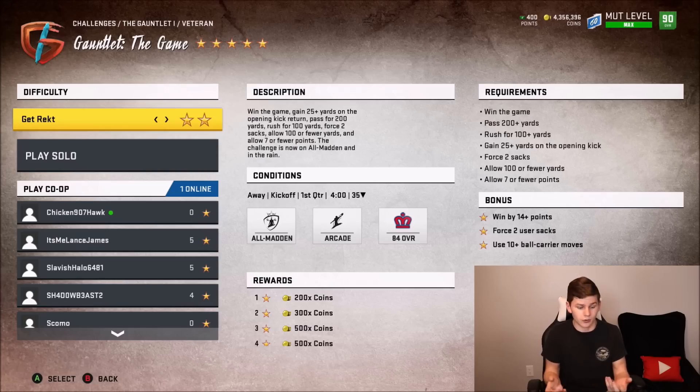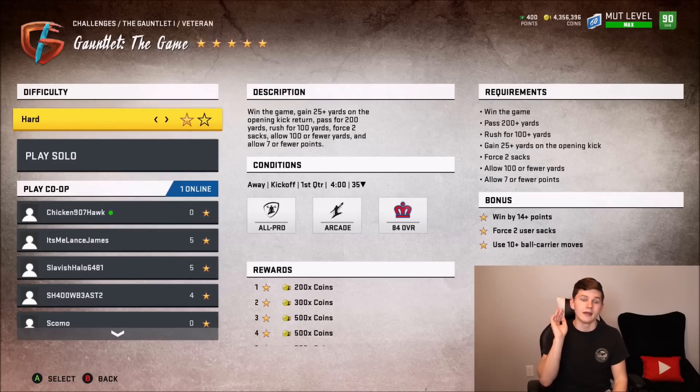Hit a juke, hit a spin — you have to pass for 200 yards and rush for 100 yards. The hardest part is allowing 100 or fewer yards to the opponent. I got super lucky — didn't have to restart at all, and got five stars because I did every single thing. I got super close to them beating me, they only had like four more yards to go. Blitz, be efficient, use up the clock. Once you've got your 200 pass yards, 100 rush yards, two sacks, and you're up by 14, run the ball, use your ball carrier moves, and do not give the ball back to the computer. I hope you guys enjoyed the video — smash the like button, subscribe and comment. I'll see you guys next time.